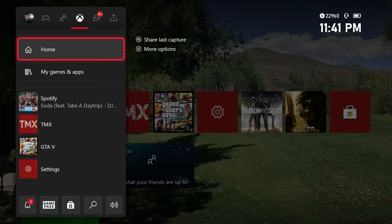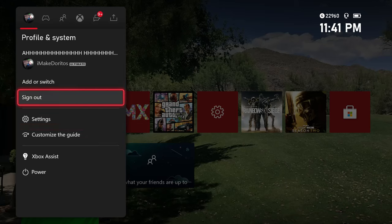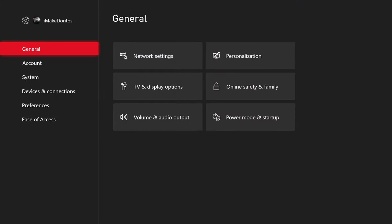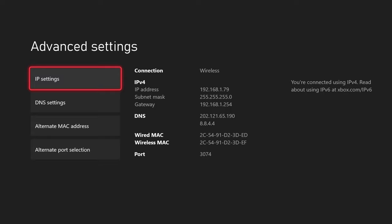What you want to do is come over here to Profile & System — your guide will look different than mine, I just have mine preset. Come over to Profile & System and tap on Settings. Once you're in there, come over to General and then tap on Network Settings.